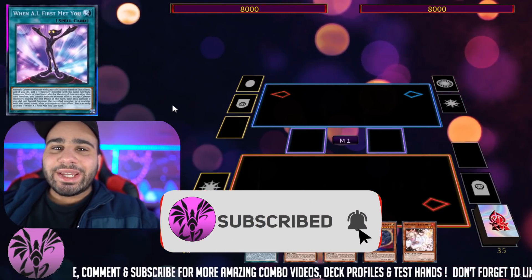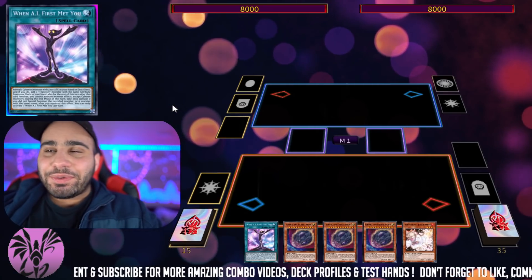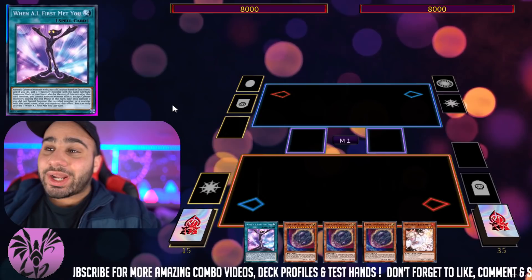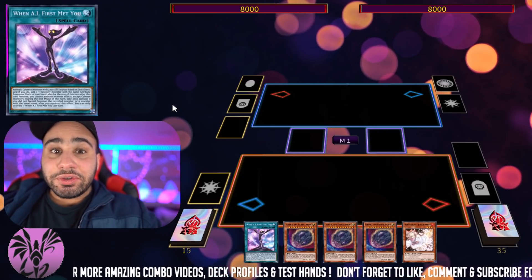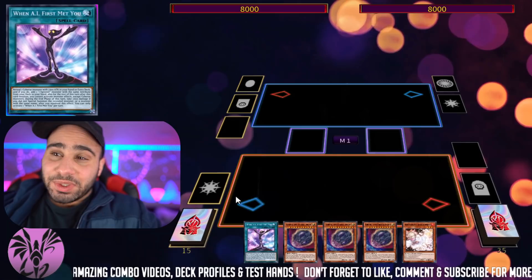Hey, what's going on guys? This is Mia Sin. Welcome to my Addignister combo video. I honestly really like this deck — I didn't even know it was that good. Just one card gets you there, so the rest of your hand can be utility cards, cards that allow you to play through hand traps, interruptions going second, board breaking cards. You now have so many one-card starters.